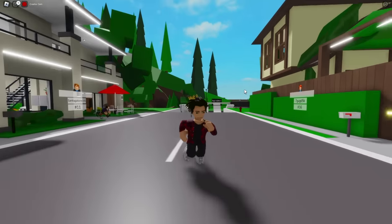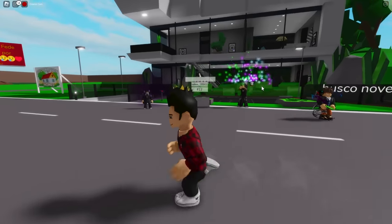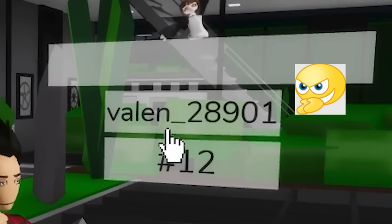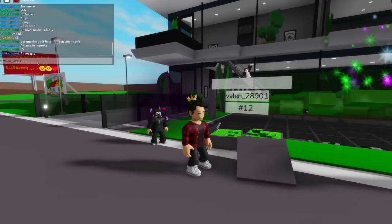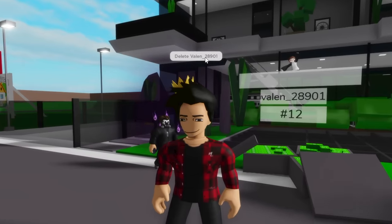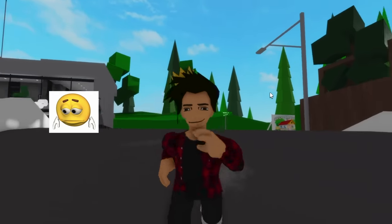Just logged into a server, so let's see who's gonna be our victim. Apparently, this person is looking for an emo boyfriend — they don't know that you can't date in Brookhaven. So this will be the player we'll be trying to ban. Let's go to the chat and write 'delete' then 'Ballot_underscore_28901'. It seems like we wrote it right. Now we just have to wait. Well, it's been a while and the house wasn't deleted, so that's for sure not true.